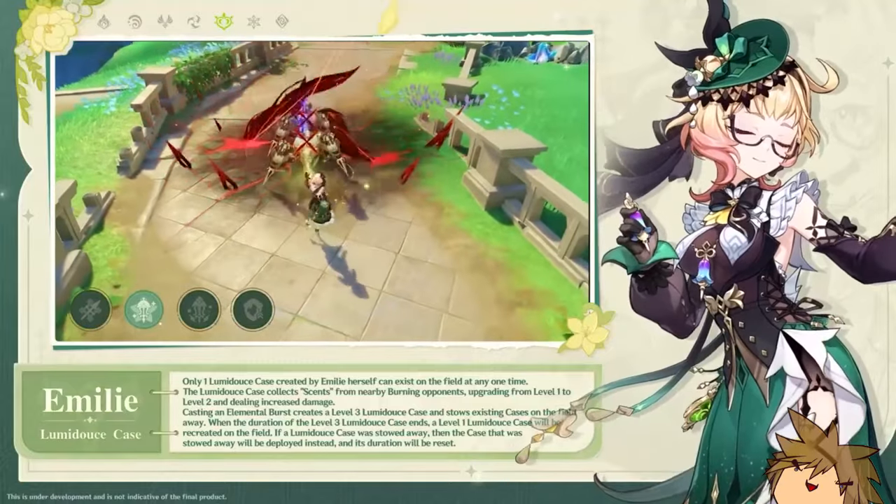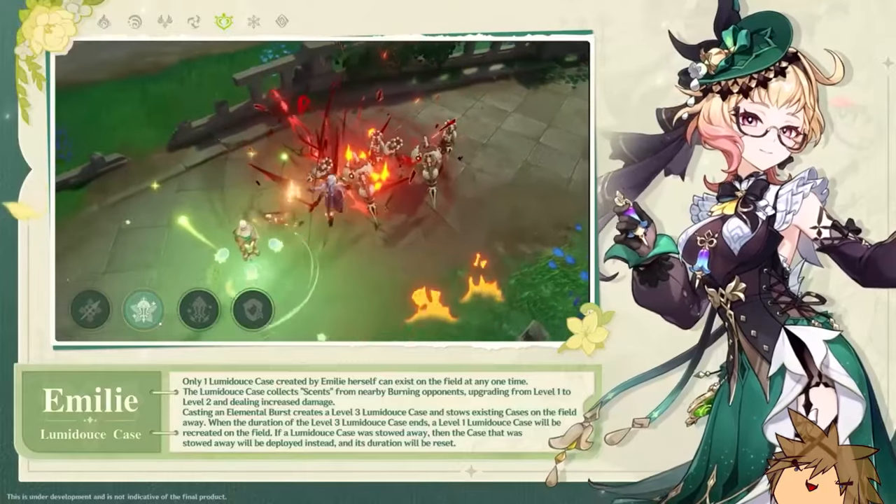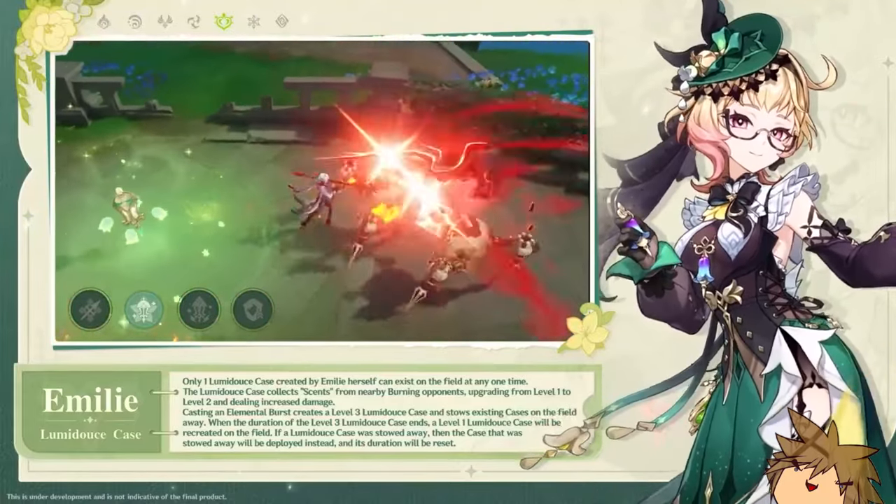The main thing you want to be using is burning as her main reaction. It'll be more fun this way anyway, since you're dealing with a new type of reaction and a new type of damage. We haven't seen a character that goes off of burning like this.